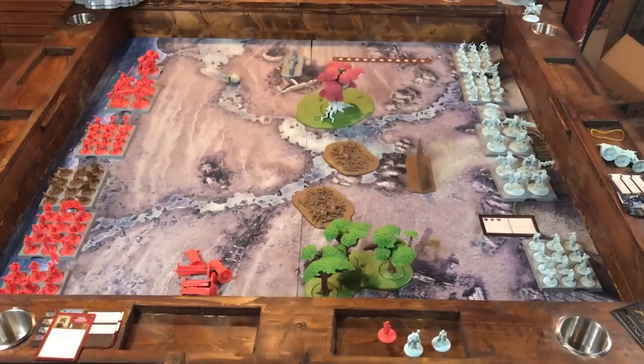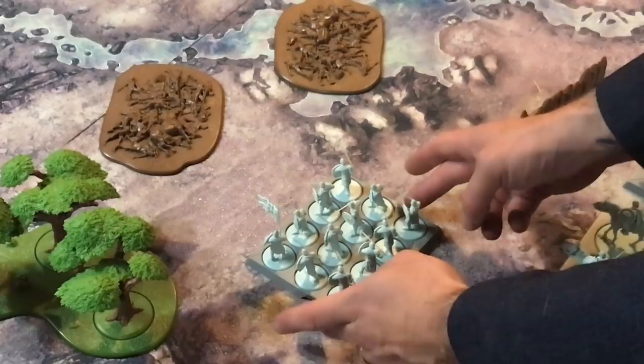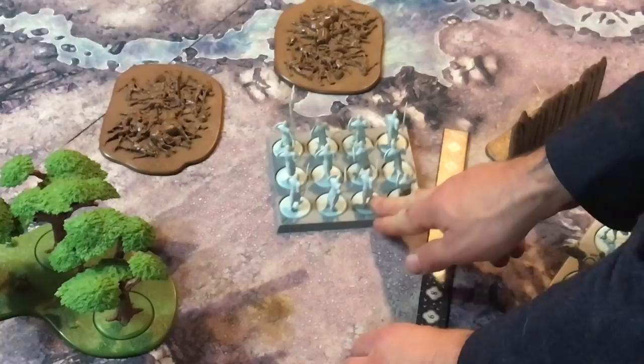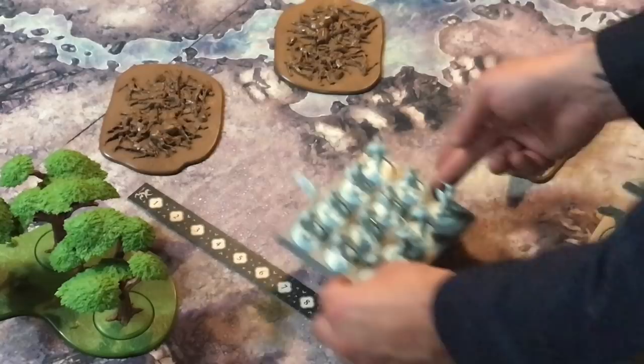I'll explain the tactics cards more later. So how do you play? You can do a maneuver — you take a unit, pivot it any direction you want, and move whatever their movement value is. The Stark Sworn Swords' movement value is five inches. Move them up to five and then you can freely pivot them again. A march action is similar: they go straight ahead double their movement — so these guys can go ten — but you're not allowed to pivot beforehand; you go straight ahead and then can pivot to face any direction. A charge is the only way to come into melee contact with another unit.